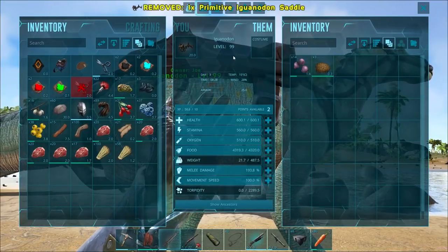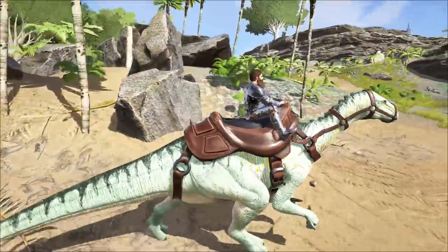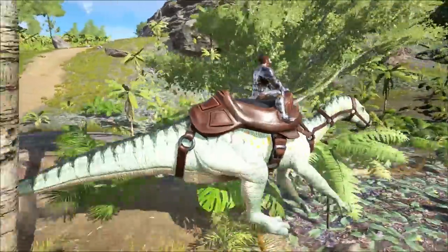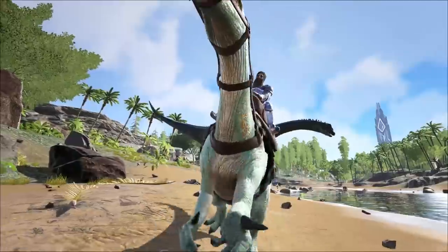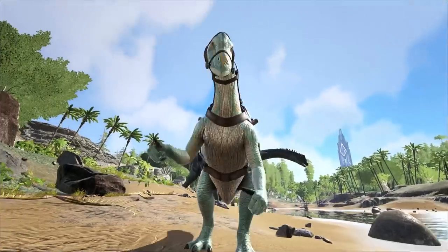Do be aware that the Iguanodon has two unique running styles: bipedal running and quadrupedal running. Quadrupedal doesn't use stamina. To toggle between them, simply use the right click. The left click will give the attack, and you can see here it's this bony thumb attack.